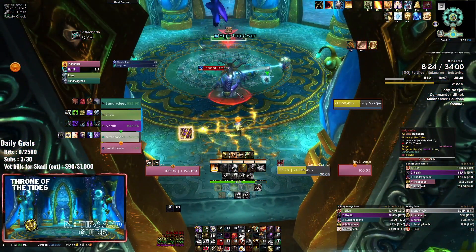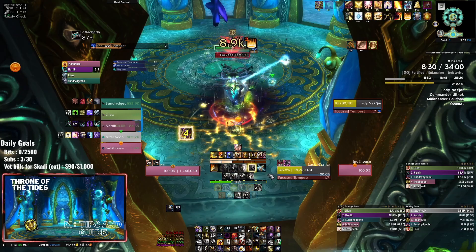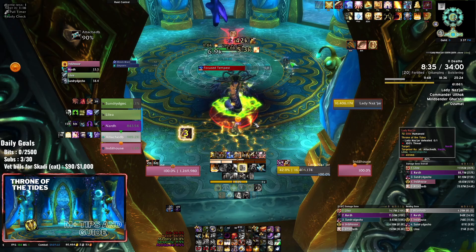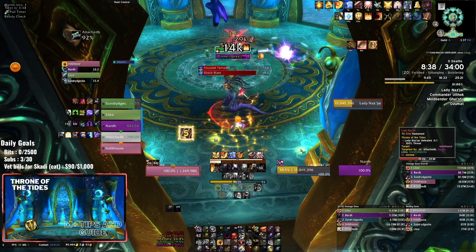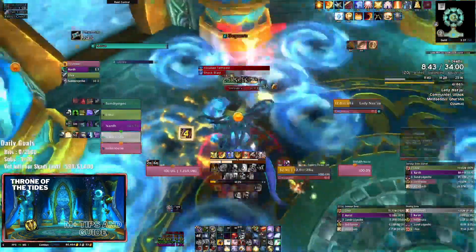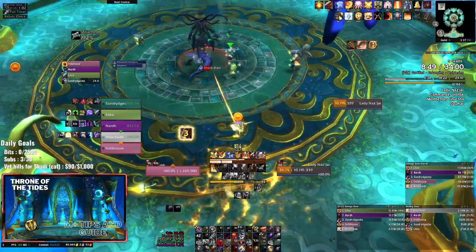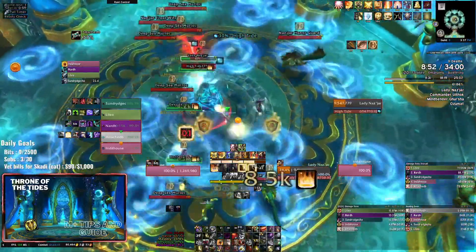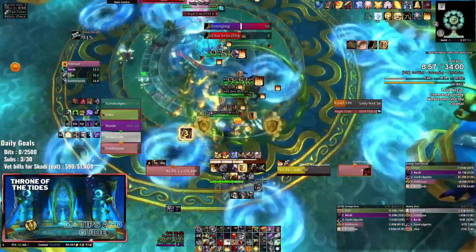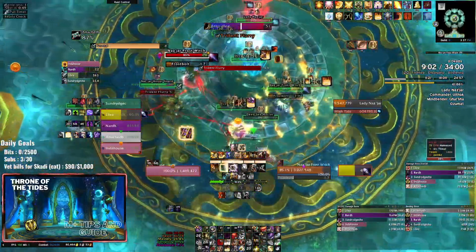The second ability we didn't see is Shock Blast, which puts an ability on a player. That player will have a big ring around them and needs to move away from everyone else, then that player erupts and a bunch of orbs come out of them that you have to dodge. Very simple, standard stuff. At 30% she moves into the next phase again. We actually never get to see Shock Blast because we just kill her too quickly. Apologies for that, but if you do this dungeon you'll understand through the explanation.